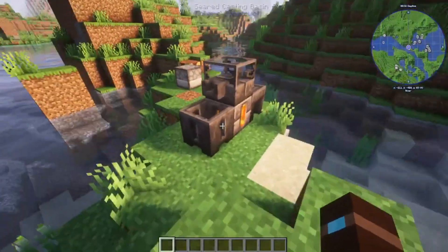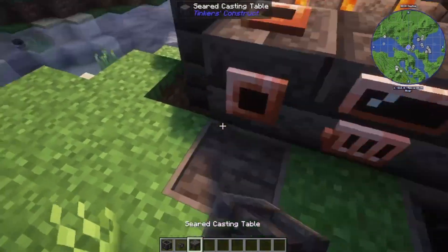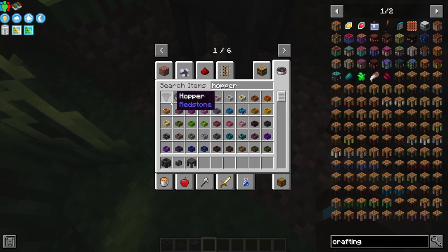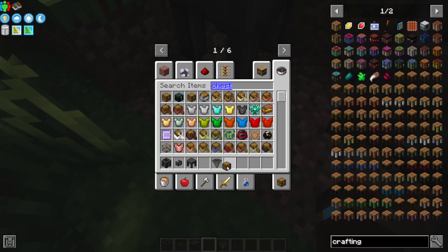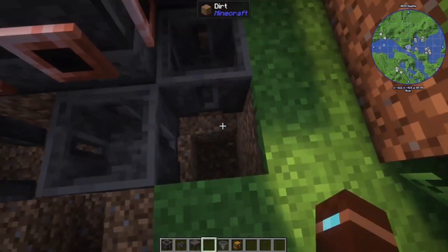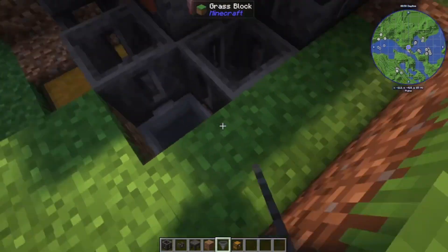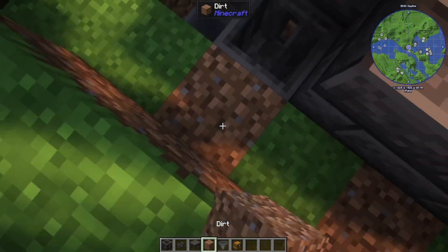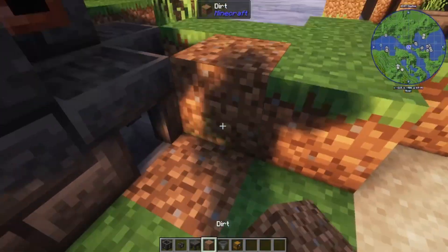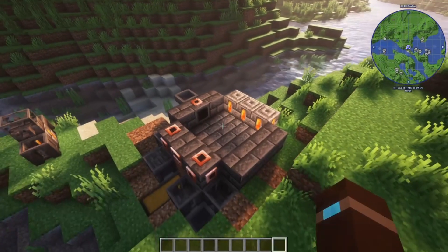So now we re-grab our seared casting bin, the faucets, and the table. I like to put two tables, two bins, hoppers, and chests. Under these you can have a hopper pulling the items out, which is simple. And now you have your basic Tinkers Forge.